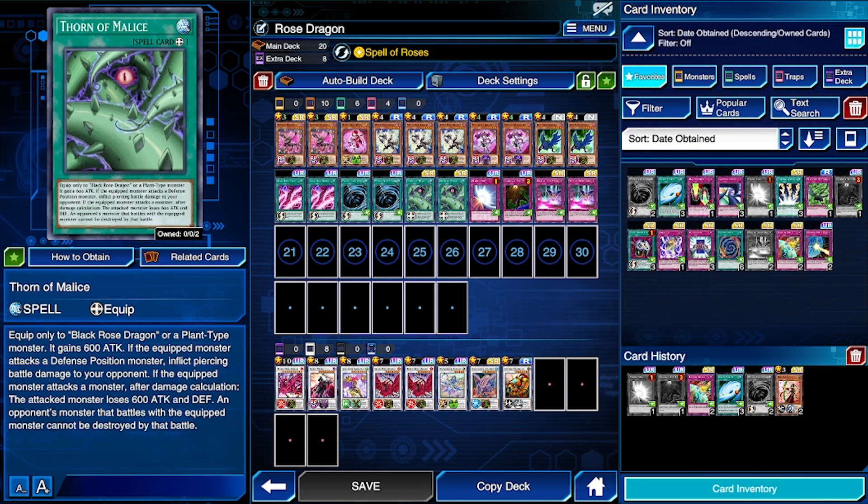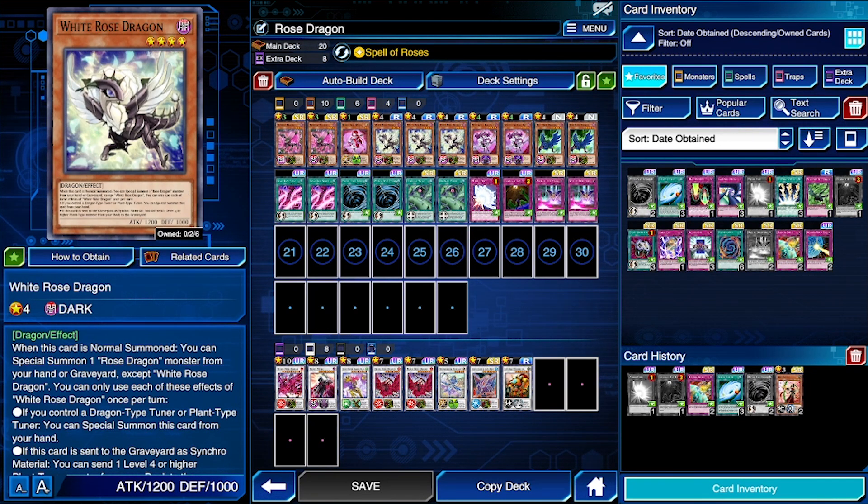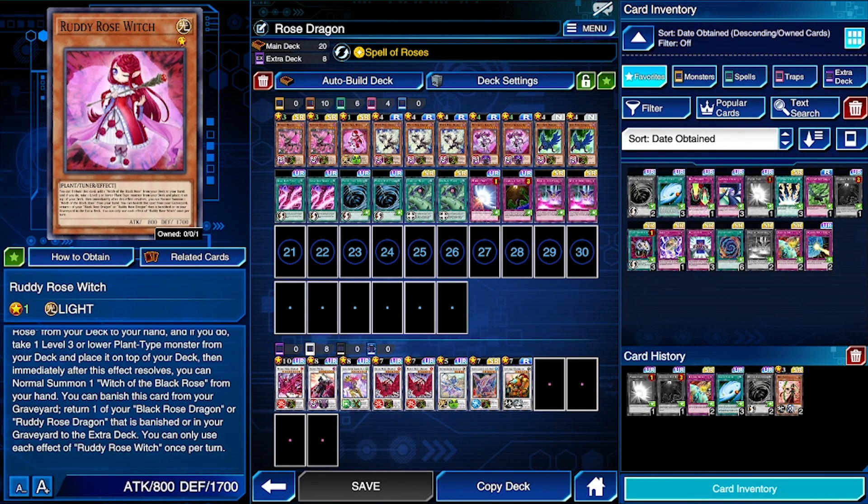Thorn of Malice boosts your Black Rose Dragon's attack points and helps with piercing damage — great if your opponent keeps setting monsters face-down. Witch of the Black Rose is just there for drawing: summon her first hand to draw cards and help get another Rocks Rose or key spell and trap cards. White Rose is our combination builder — normal summon him, and if you have Rocks Rose in hand you can summon it right away, synchro summon, synchro summon again, and chain everything together.